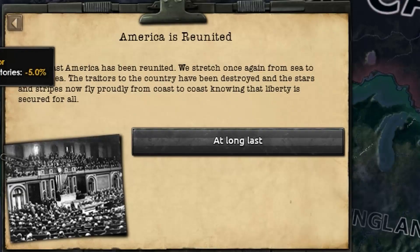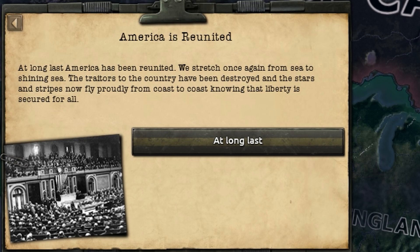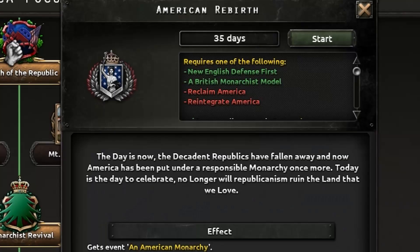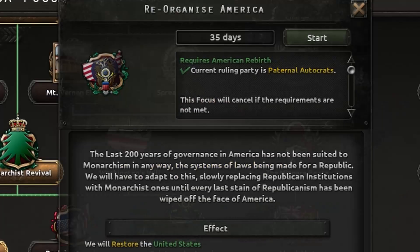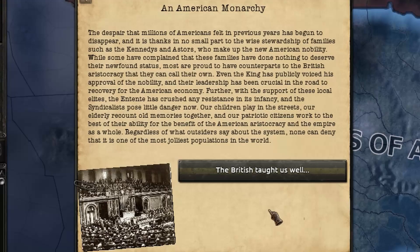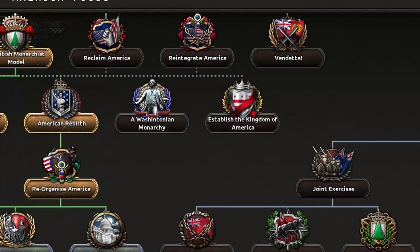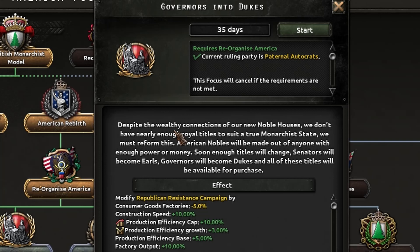Since we control the whole of America, it's time to change our name — and wait, why are we still called the United States? We are a monarchy! We need to fix this. Ah, now we can become the United Duchy of America — and indeed, the British daughter as well. Much better! Now, in true monarchist fashion, we shall start turning the old administration to fit the current situation, starting by turning the governors into dukes!